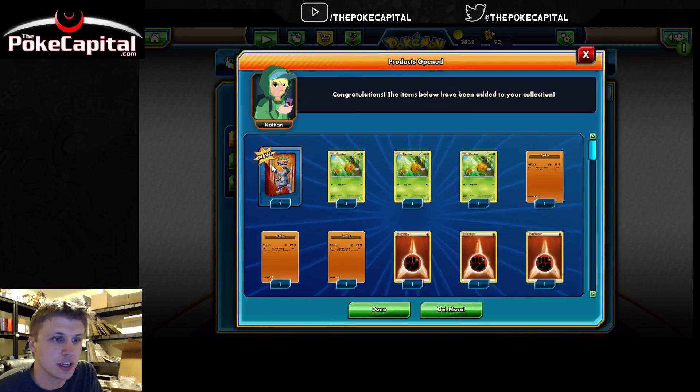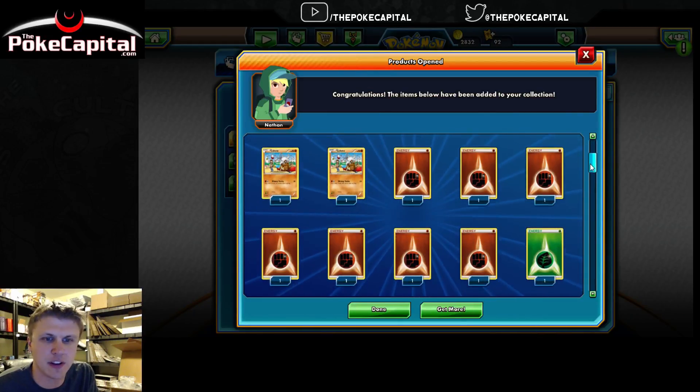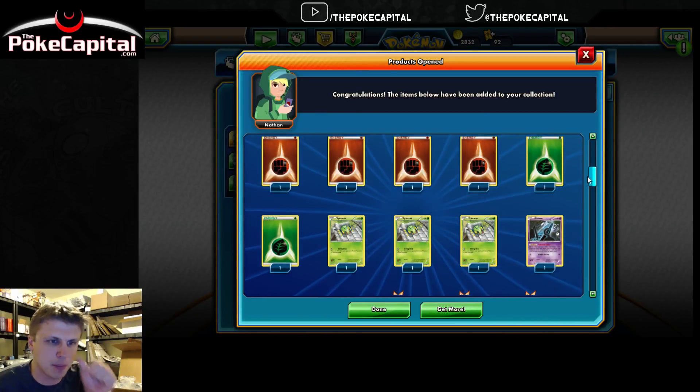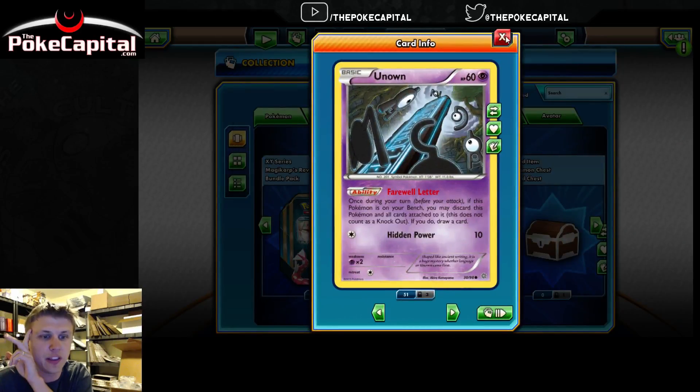You can see here you get a Machamp deck box as well. We've got three Combee, three Cubone, seven Fighting Energy, two Grass Energy, five more energy still to come, three Spinarak, three Unowns — not too bad with the Farewell Letter ability. We have 54 of them total now.